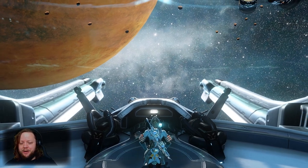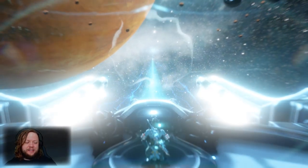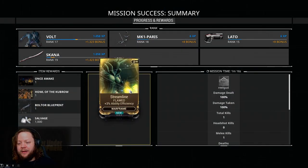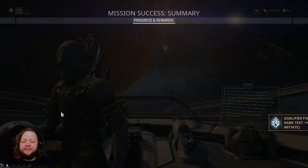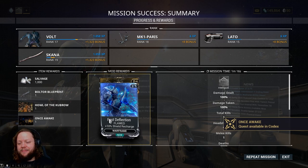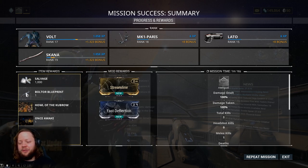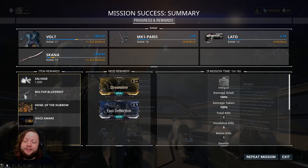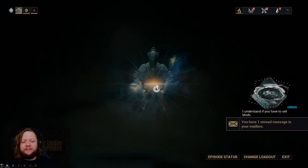Let's see what rewards we get. We got a Flawed Streamline — would have been nicer to get a non-flawed one, but Streamline is a base mod you'll use on every single frame. We also got access to two quests: Once Awake and Howl of the Kubrow. And we got a Bolter blueprint — the Bolter is a rifle that interestingly builds into a melee weapon rather than another assault rifle.